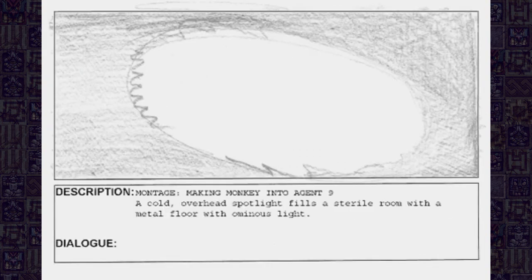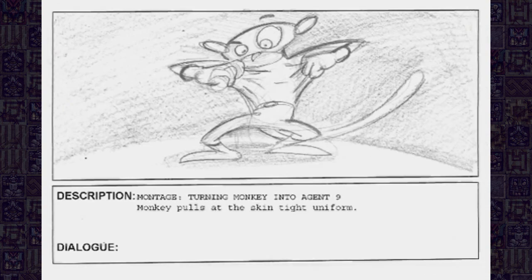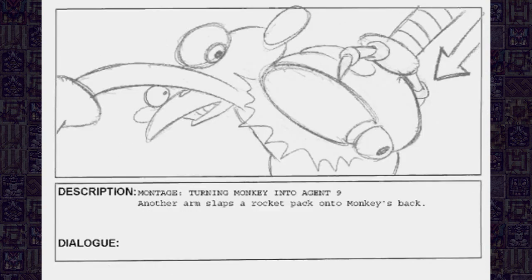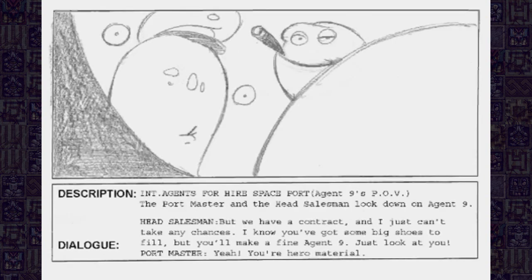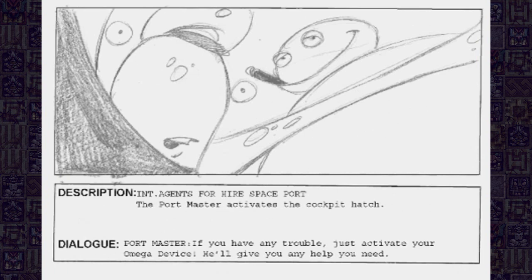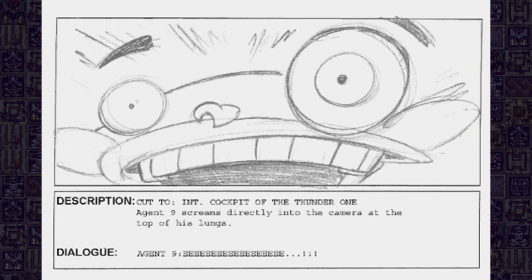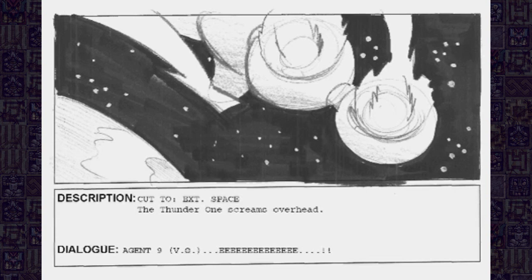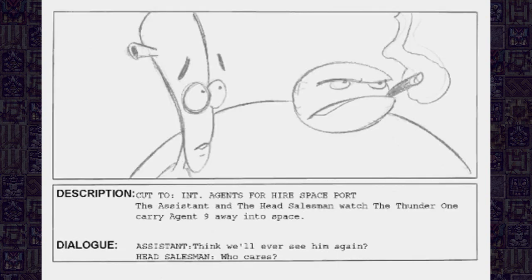'Then we'll make one!' 'I hate to do this, son, I really do. But we have a contract and I just can't take any chances. I know you've got some big shoes to fill, but you'll make a fine Agent 9. Just look at you — you're hero material. If you have any trouble, just activate your Omega device. He'll give you any help you need. Make us proud, boy.' 'Think we'll ever see him again?' 'Who cares?'